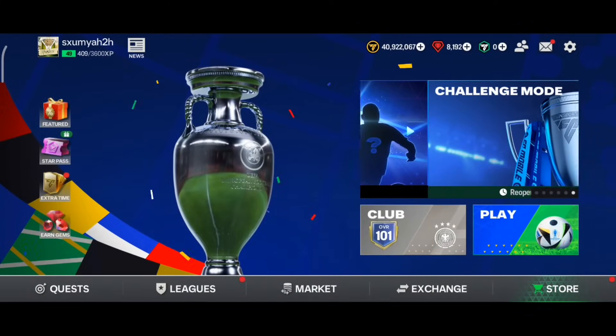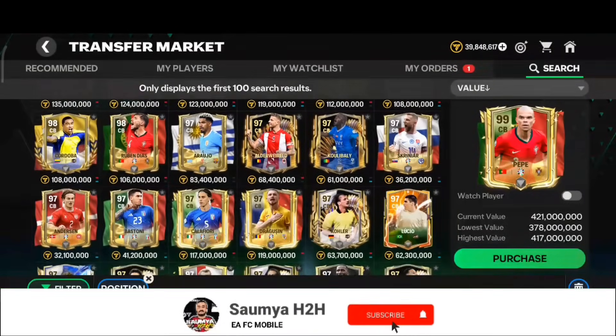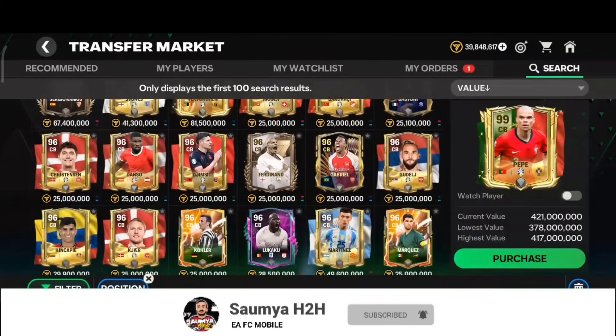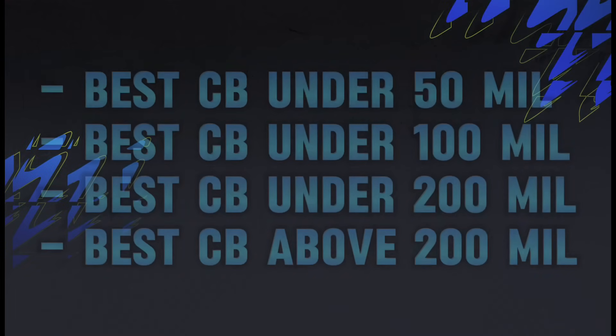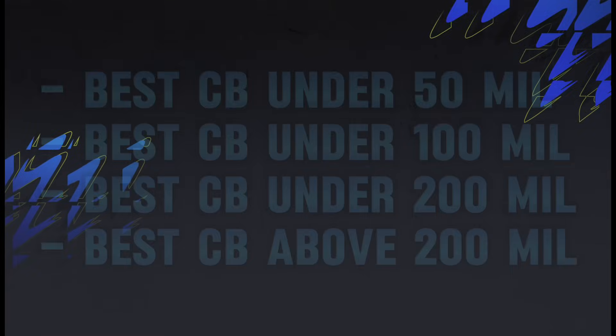Welcome back to a brand new video. In the market there are lots of center back options available at various price ranges. In today's video we will see which center back will be the best for your Head to Head team. I'm dividing this video into four categories: best center back under 50 million coins, under 100 million coins, under 200 million coins, and above 200 million coins.